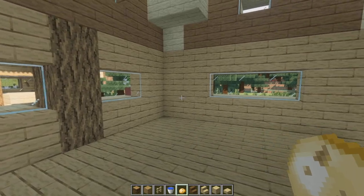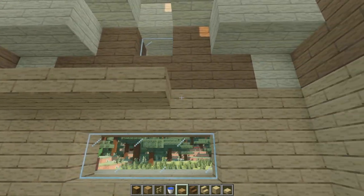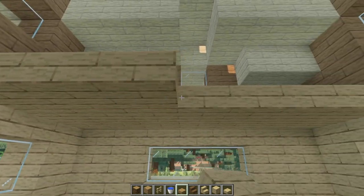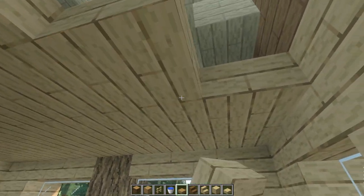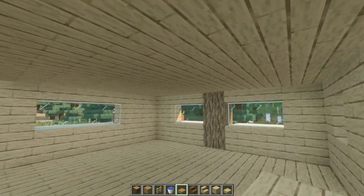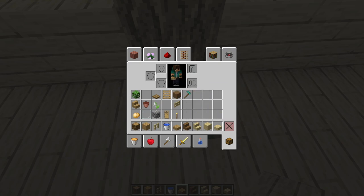So it's time to create the second floor. Select your oak slab and put it the same as the first floor we created at the beginning of the video. For reaching the downstairs and the second floor, just remove the slabs and replace with ladders on the oak log.